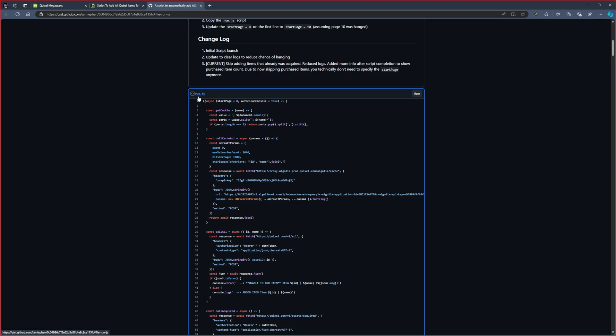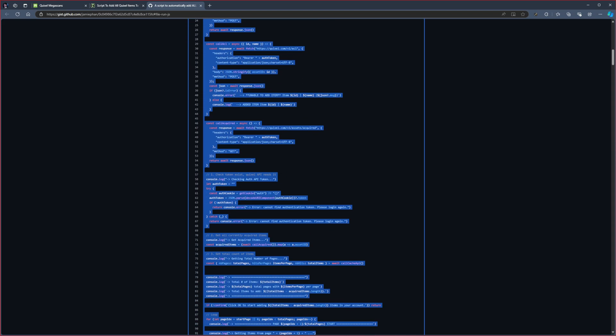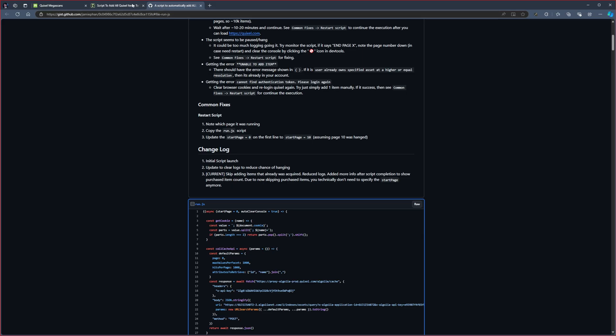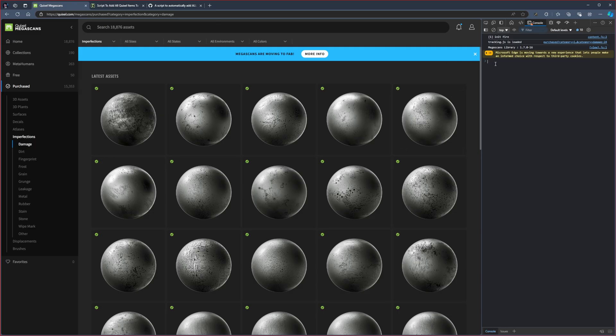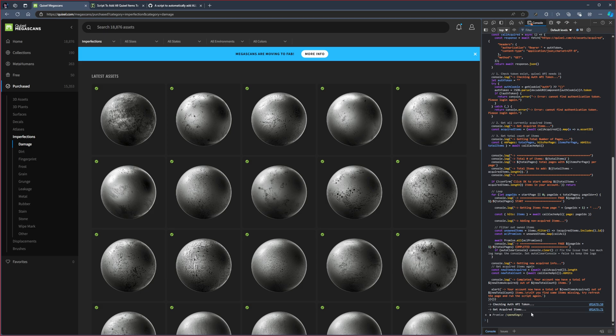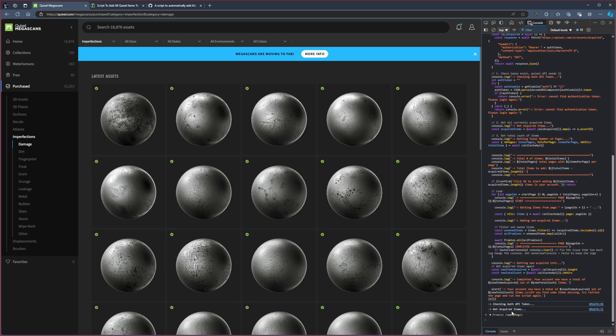Go back to the script page and select everything to make sure you get the entire script, then copy it. Go back into Quixel Megascans and paste it in. It will give you an error on Microsoft Edge — I'm not sure if it happens on other browsers. To get past this, you have to allow it to run: type 'allow pasting' into the console. This will allow you to actually put the code in. Once that's done, press enter and you will see that it starts running the script.